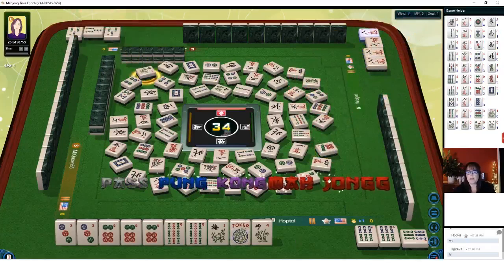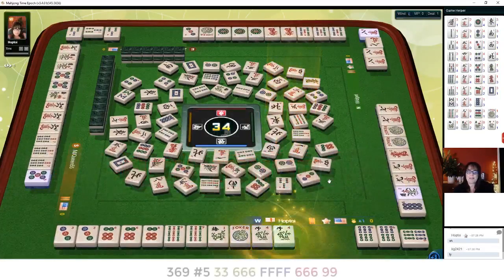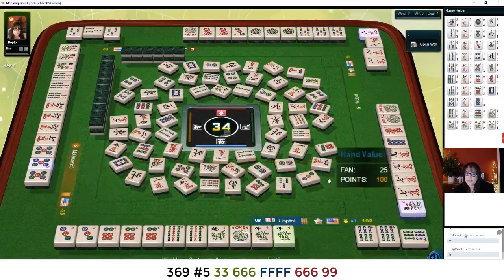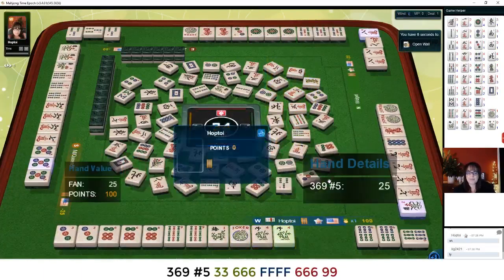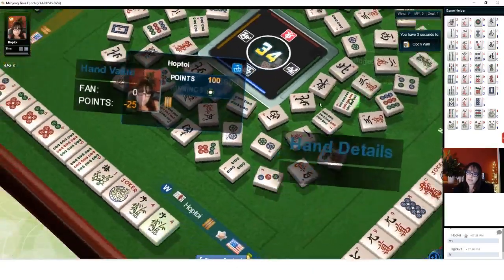There we go — we got it! Three-six-nine with flowers, fifth hand down. Let's check it out and see what everybody was playing at the table.